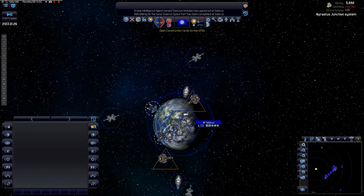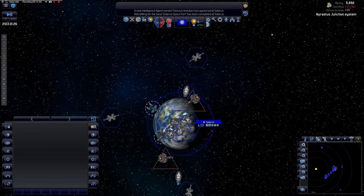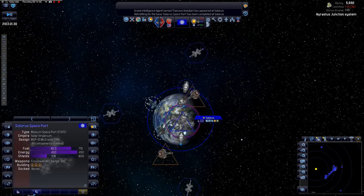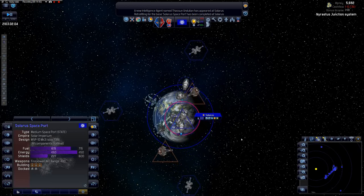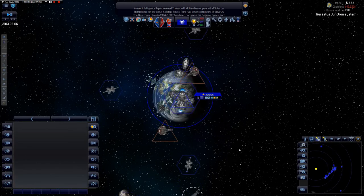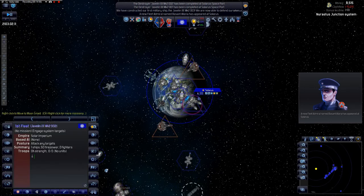How long until our ships are built? I'm getting kind of worried about our money situation. It's automated — they're almost done, that's good. After this, I'll probably refit the station again, taking the weapons off to make it a bit cheaper. Maintenance cost is a big issue at the moment, though it does have shields so it'll be effective.